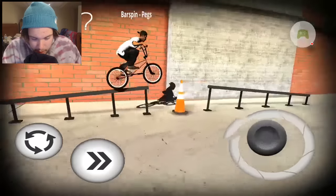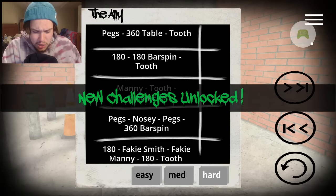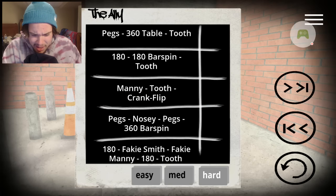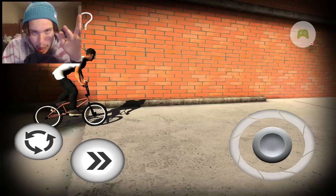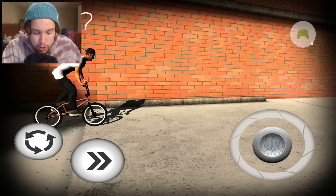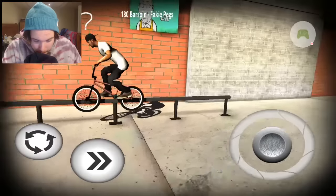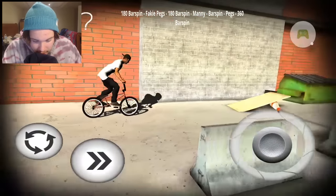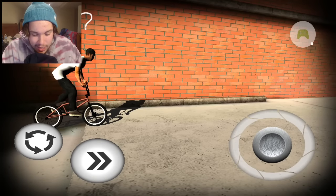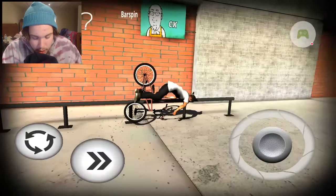I'm getting a little bit better at this game - that was pretty good. New challenges unlocked, I think I already had those. We're going to mess around on the rail and the flat and the rail. Let's see what we can do on this - I kind of have an idea. Oh my god, we actually landed that! I just want to mess around on this rail. We can't 3 onto it, which is unfortunate.